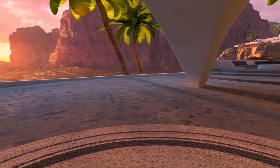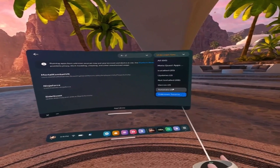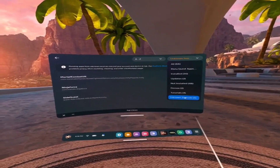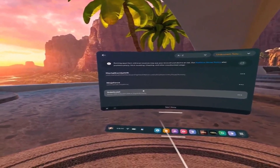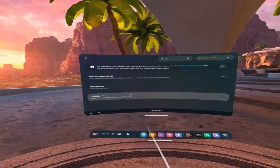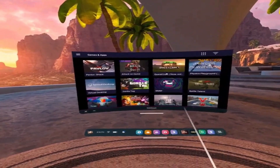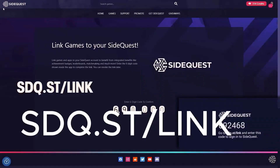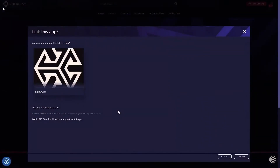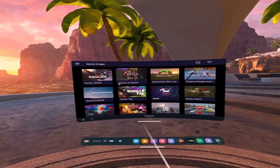Put on the VR headset. You'll be in this view — head over to your app menu, then go to unknown sources at the bottom. You'll see SideQuest there. When you click on it, a six-digit code will pop up. Head over to sdq.st/link, then replicate that six-digit code. After that, you are now on SideQuest.